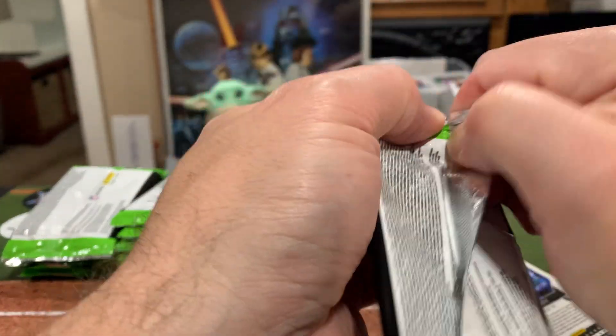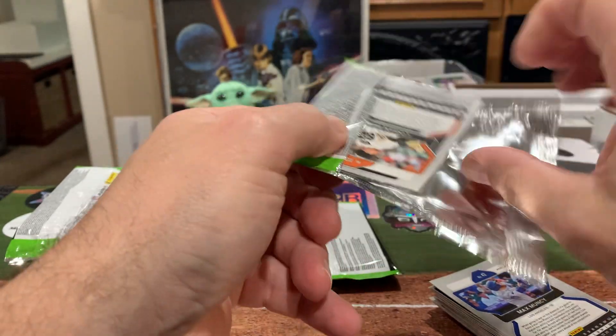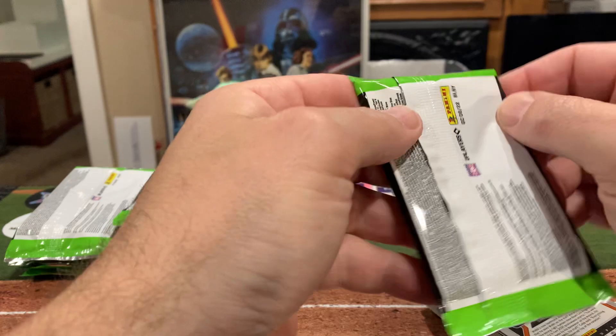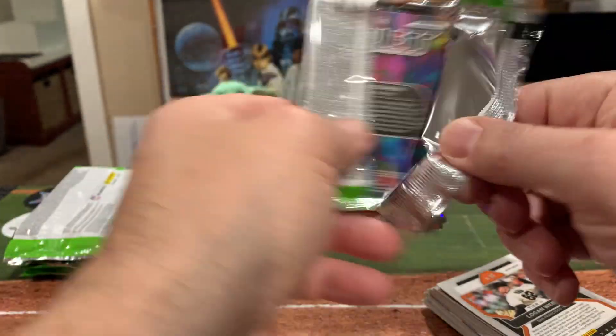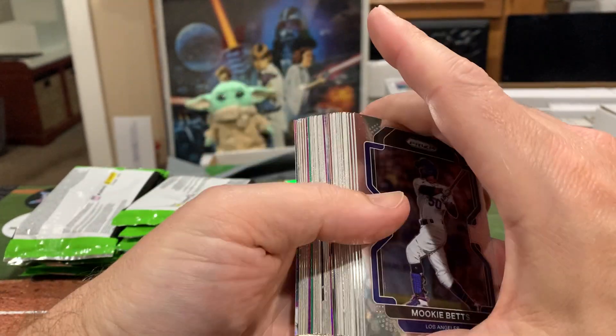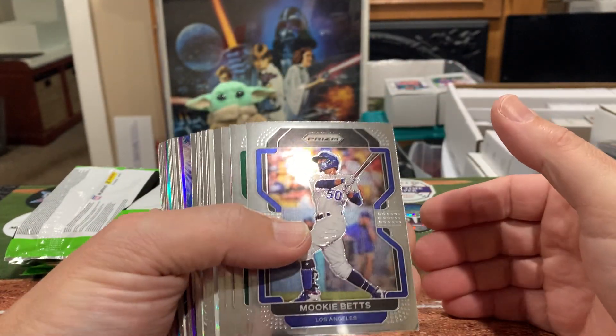I have completed all of the insert sets on these, but now I'm working on the parallel sets. Here is the first blaster box — let's see what we've got.